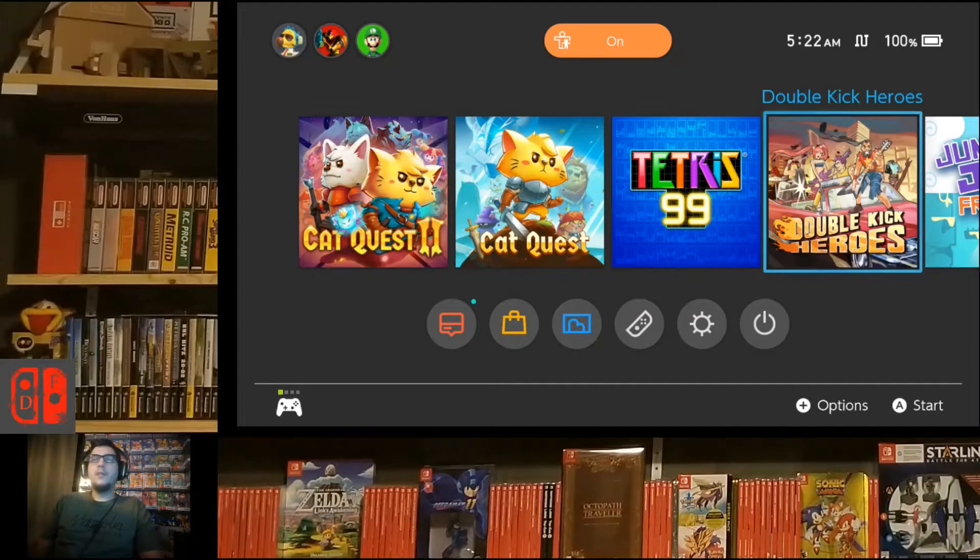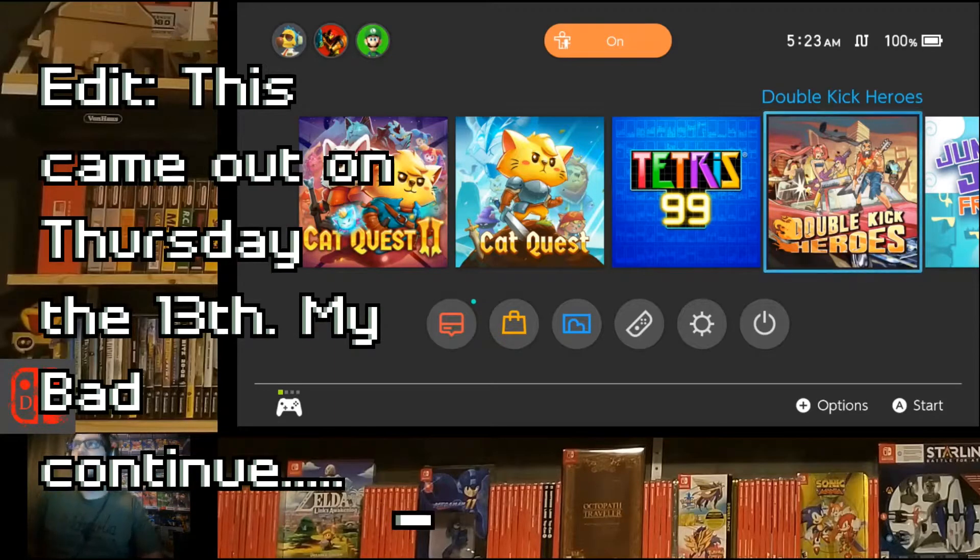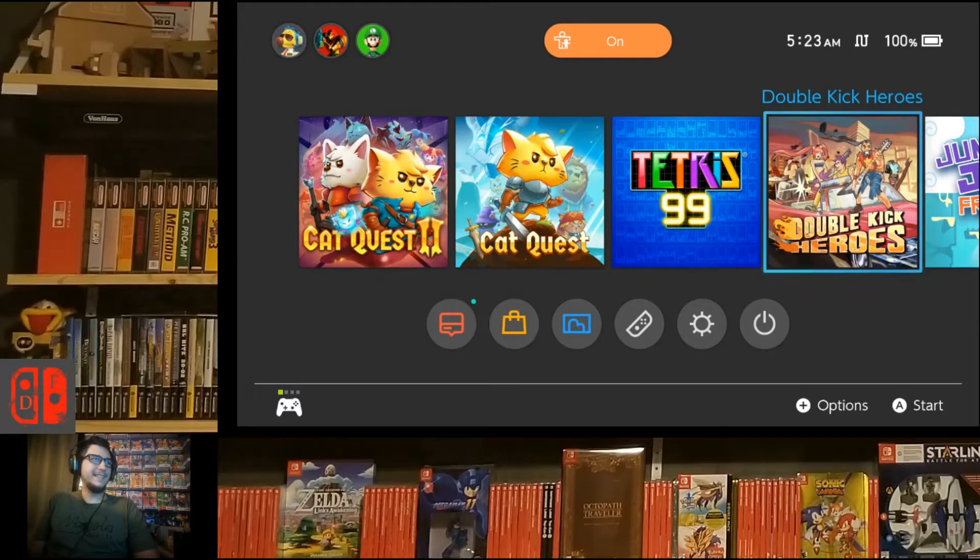Hello, John here with another first look from the Nintendo Dads. This first look is maybe two years in the waiting — Double Kick Heroes. I've been waiting for this game since it got announced for the Switch; it kept getting delayed and finally arrived last Friday the 13th. The game is developed by Headband Club and published by Plug-In Digital.